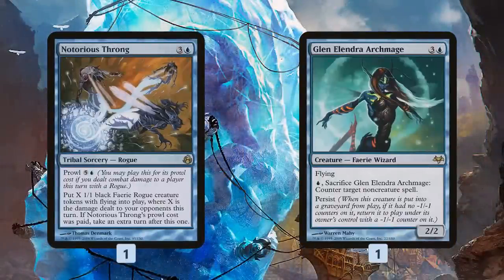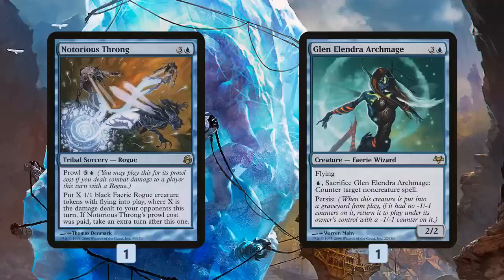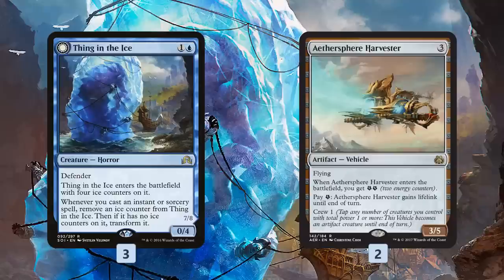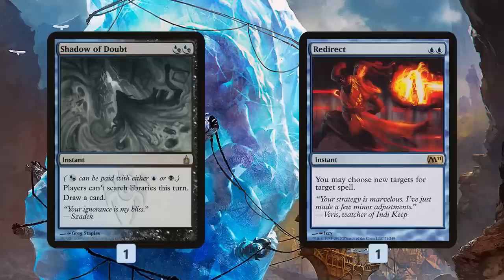In the sideboard we get more Faeries. Notorious Throng is pretty interesting — we cast it and get X 1/1 Black Faeries with Flying, where X is the damage we dealt our opponent. If we hit for 4 or 5 in the air we get 5 Faeries. If we hit with a Rogue, which some of our Faeries are, we can Prowl it for 6 mana, which not only gets those Faeries but also gives us an extra turn to attack with them. Glint-Sleeve Archmage is a great Faerie for control matchups — a double Negate on a stick that keeps coming back from the graveyard. Thing in the Ice flips and bounces our opponent's stuff for a huge threat. Aether Vial — actually Aethersphere Harvester — is a big Flyer great against Burn and aggro decks, just blocking and gaining tons of life. Mind Break Trap helps against Storm, Relic handles graveyard decks, and Shadow of Doubt cycles and stops searches like Primeval Titan or Scapeshift. Redirect is in the deck too — not sure exactly why, but definitely spicy.